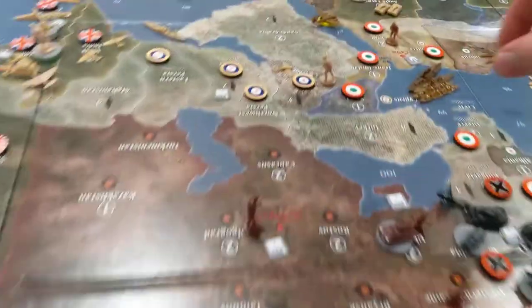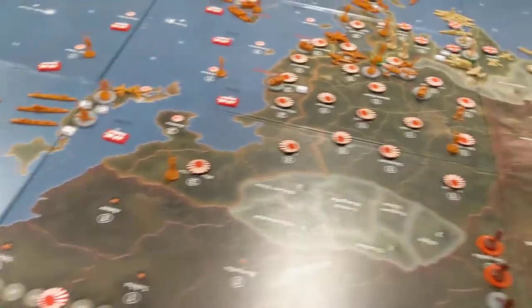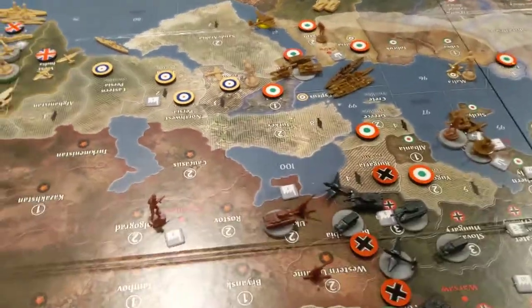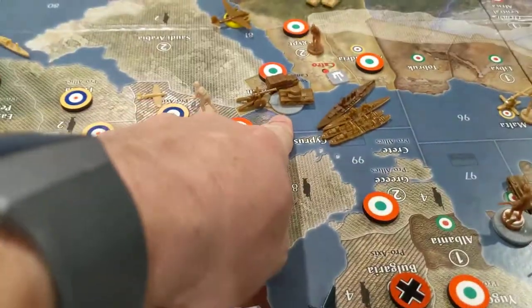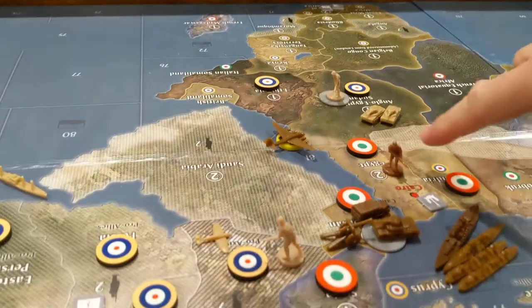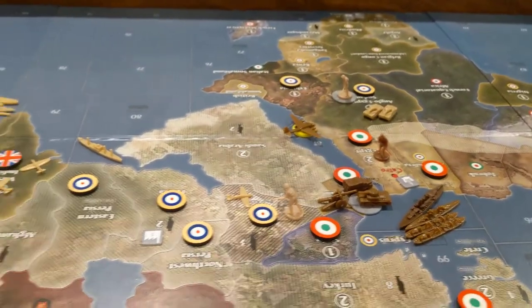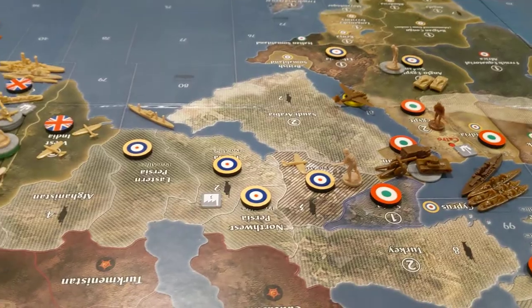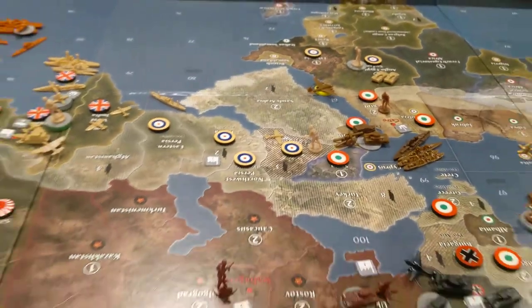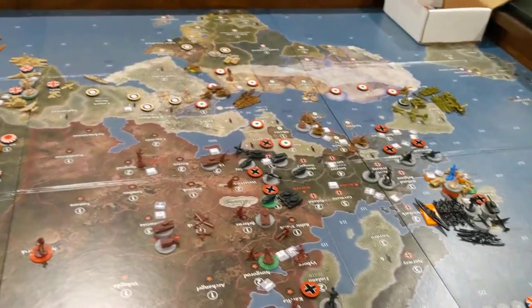Good idea whoever suggested that, because now this little force here — if that force comes up and takes back Cairo, this force can go take Cairo back. These two guys aren't really going to threaten those two. So I really like that move. Thanks to whoever suggested that in the comments.